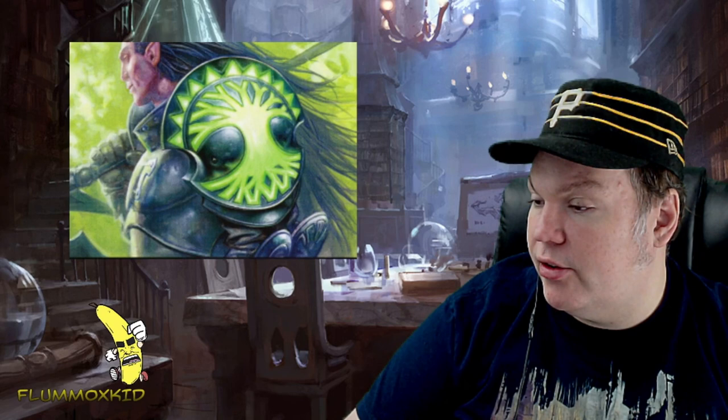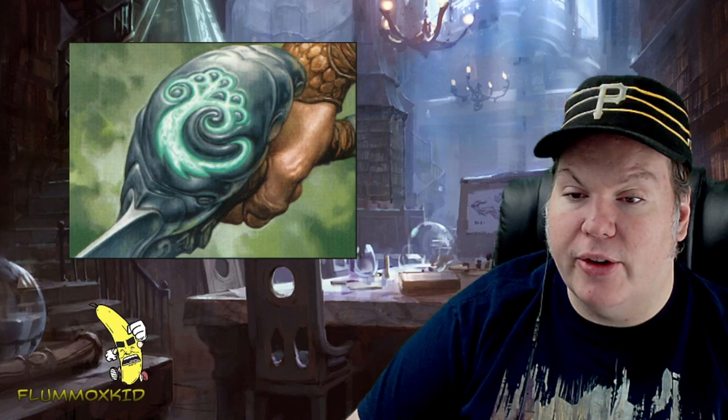Getting towards the end we have Simic Charm — as you all know the blue and green from Gatecrash. For an instant you get to choose one: target creature gets +3/+3 until end of turn — that's definitely the green side; permanents you control gain hexproof until end of turn — that's the blue side; or you return target creature to its owner's hand — which is also kind of blue, though green doesn't do that too much but I'm sure it has in the past.